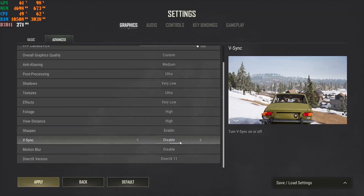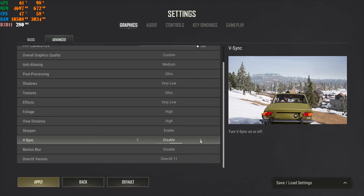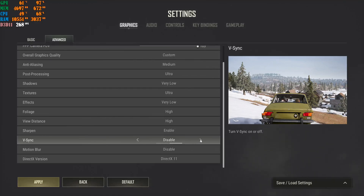VSync should be disabled. Only enable it if you're experiencing screen tearing — where the image literally tears apart. If you don't see any tearing, you don't need it. With VSync on, your FPS gets capped to your monitor's refresh rate (60, 120, 144, 240, etc.). With VSync off and no tearing, your FPS will climb as high as your machine can go.